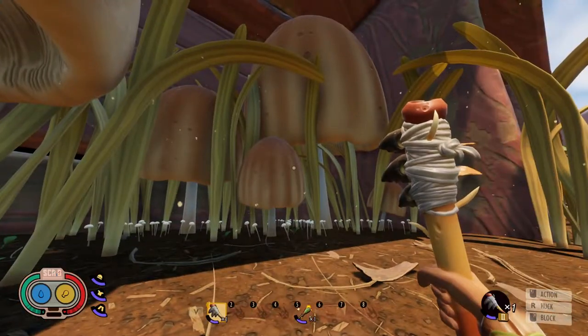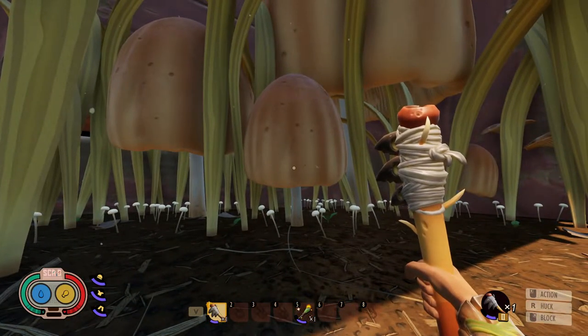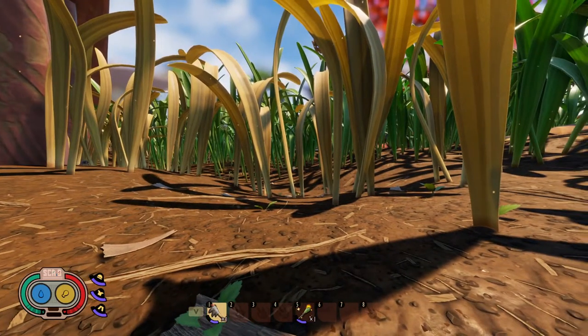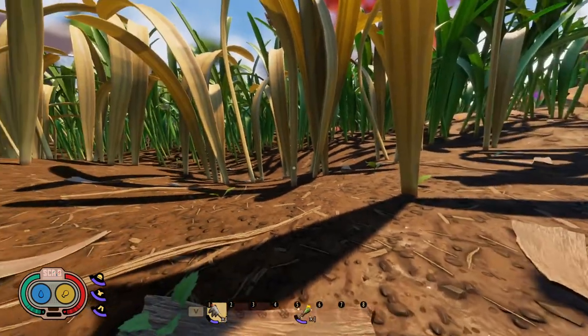Now that you know what the mushrooms look like — the large and small mushrooms and the toadstools — I'm going to head back over to the castle because that's where I have my oven and grinder, and I'm going to show you how to make the mushroom bricks. Also while we're over there, I'll show you the other last way you can actually get mushrooms. So let's head on over there.